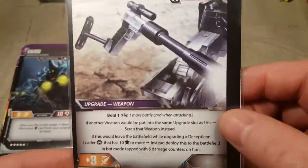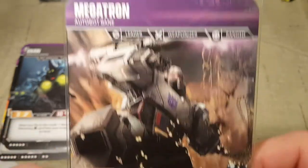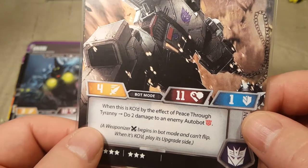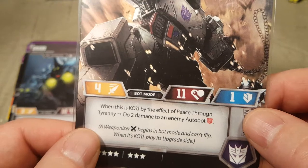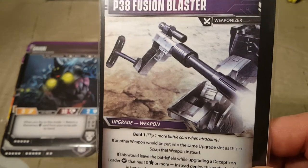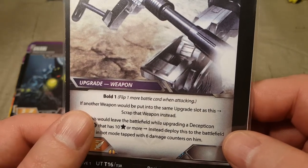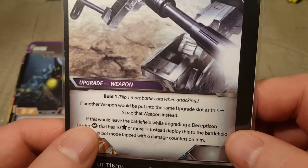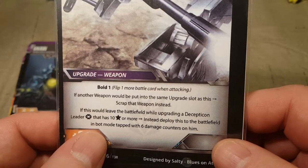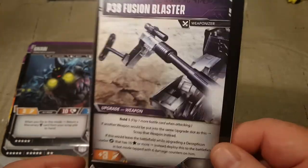Then we have Classic Megatron — Leader, Weaponizer, Ranged, and he is an Autobot Bane. When this is KO'd by the effect of Peace Through Tyranny, do two damage to an enemy Autobot. A Weaponizer begins in bot mode and can't flip. When it's KO'd, play its upgrade side — so when he's KO'd, he becomes the P-38 Fusion Blaster, with plus three attack, Bold 1, and flip one more battle card when attacking. If a weapon should be put into the same upgrade slot as this, scrap that weapon instead.